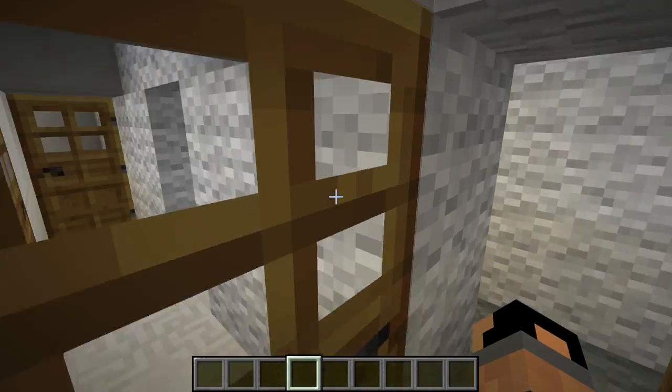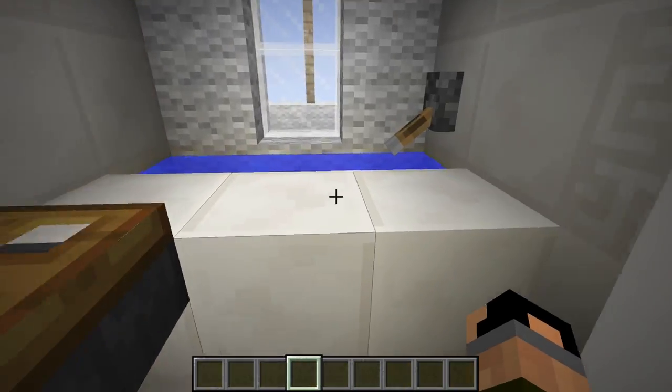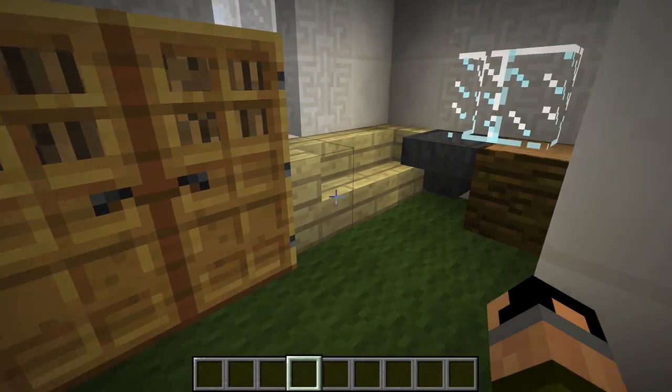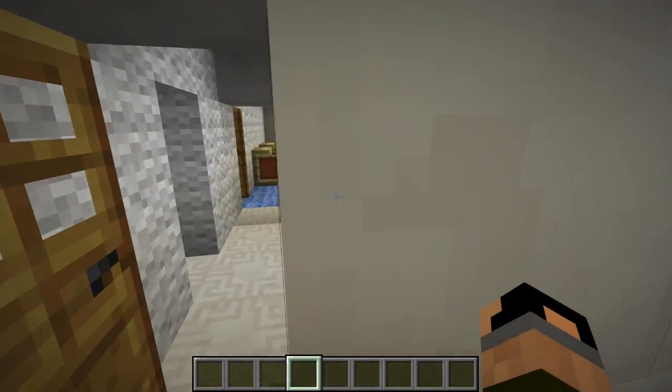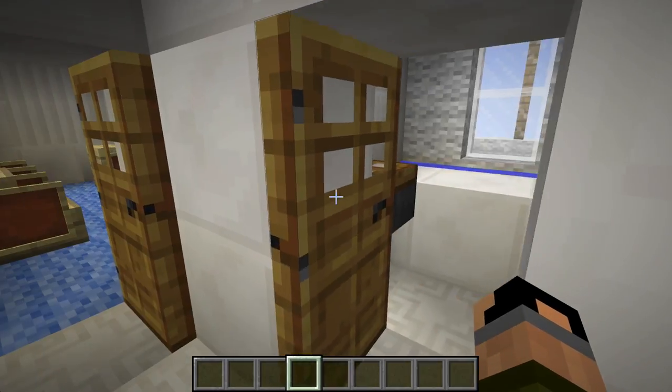What do you think this is? Crew quarters — tub, closet and beds. Yeah, this is a crew quarter. This is like a very, very fancy hallway.